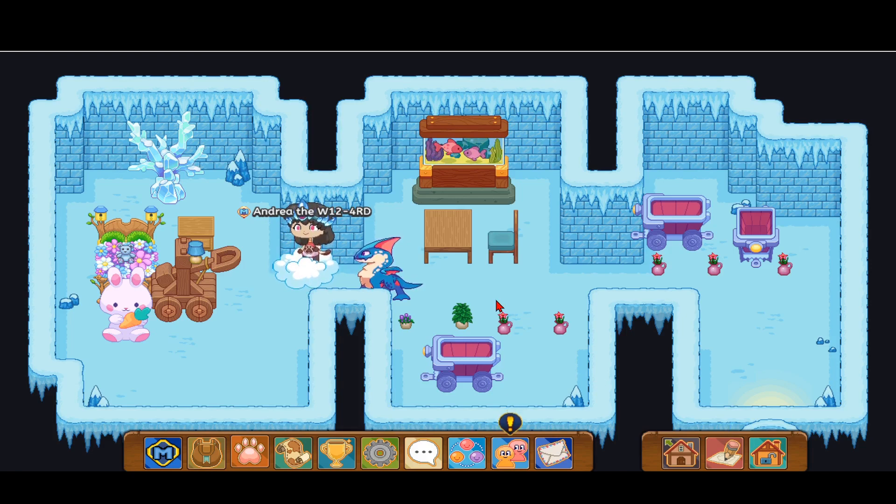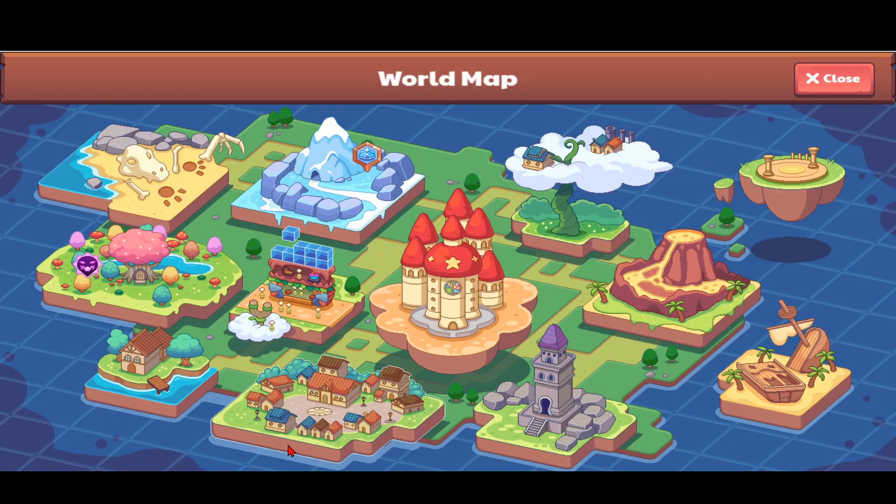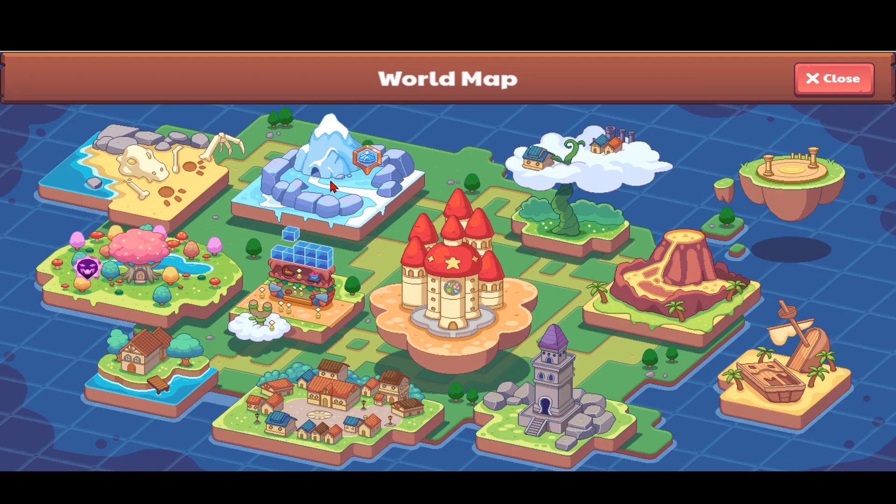Before we start this tutorial, don't forget to hit the subscribe and the like button, and hit the notification bell so you don't miss out on any of these awesome Prodigy videos. The first thing you want to do is go to the world map and head over to Shiver Chill Mountains.